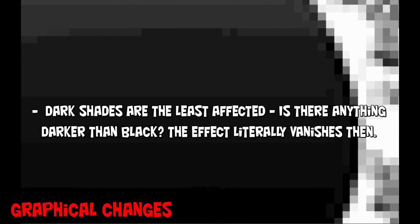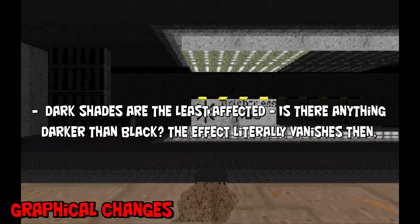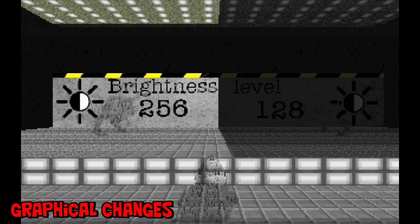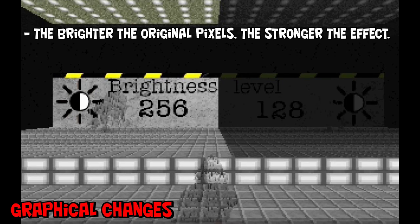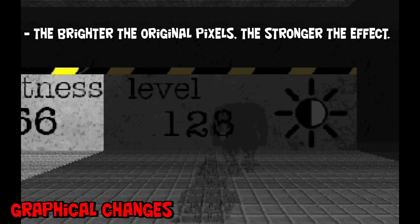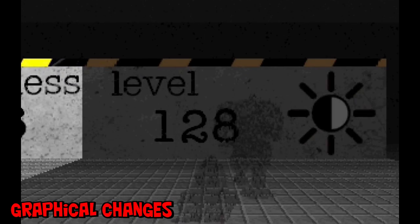The invisibility feature will vanish when it comes to pixels that are already in a dark color range — it can't get more dark than pitch black. The specters are the only vanilla Doom monsters that use this effect. As you can see, the lower the brightness, the less visible the objects get.